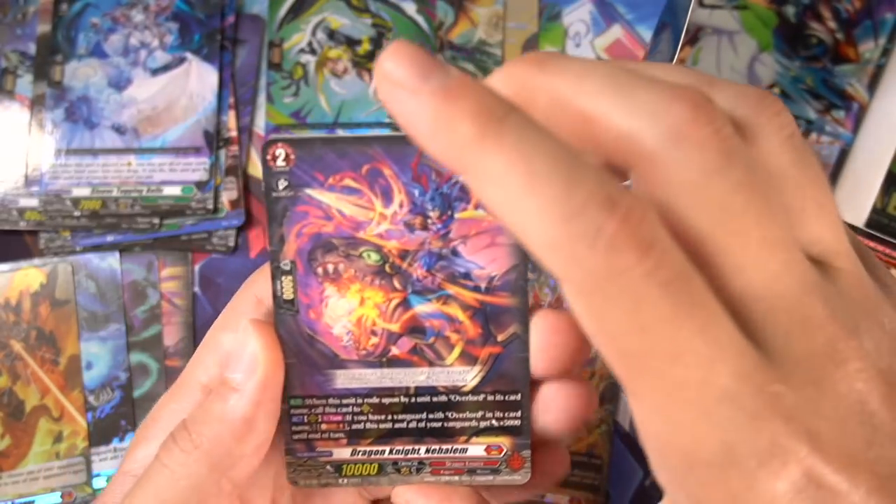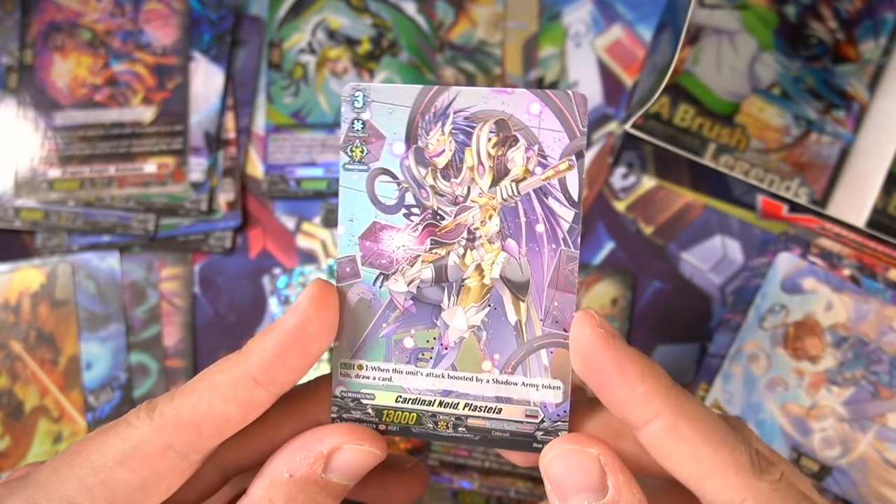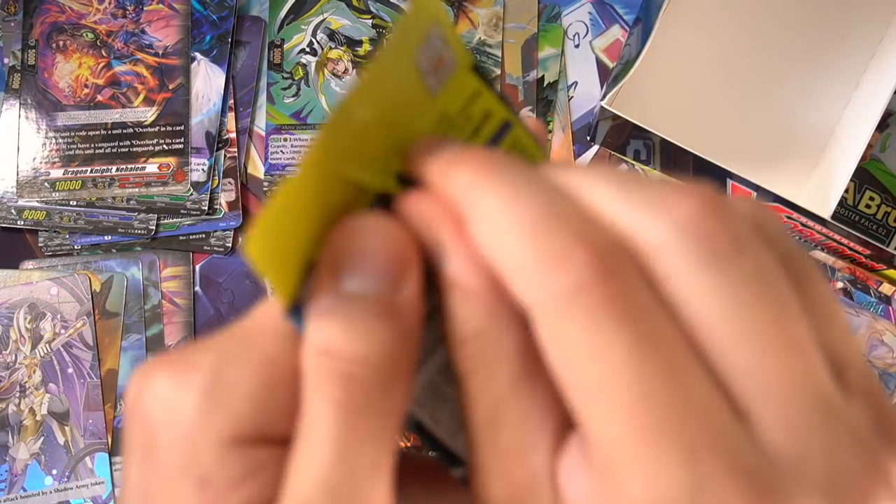Rare — Nihalem. Does our last pack have an SP? Ooh! Foil plus Teja does look pretty nice though. We still have two more packs left.